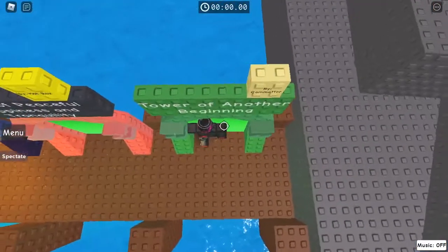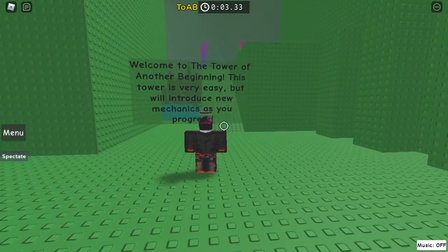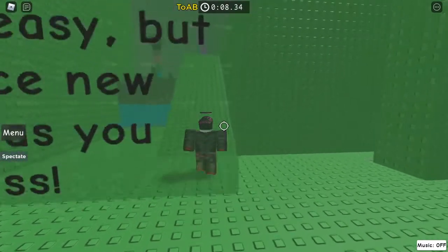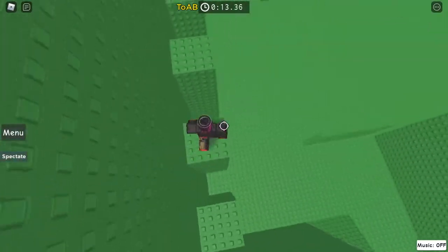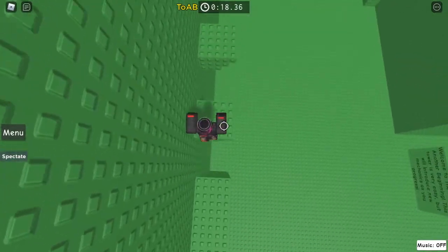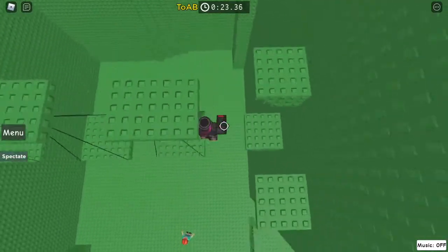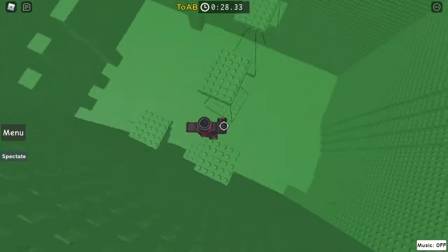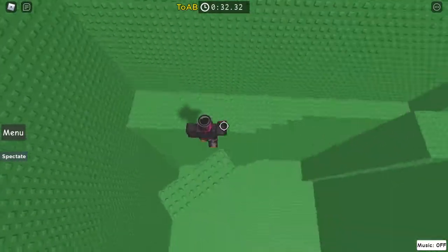Welcome to Tower of Another Beginning. This tower is very easy but will introduce new mechanics as you progress. We just head across these big platforms, then head sideways on these twisty ones — you can go like this and then on top of them. Then the spinners — you can just run across them.